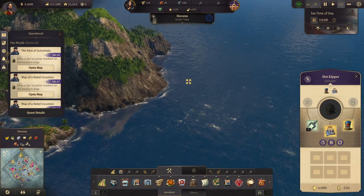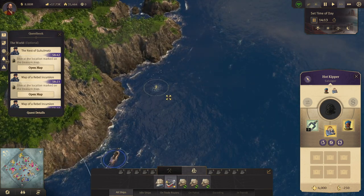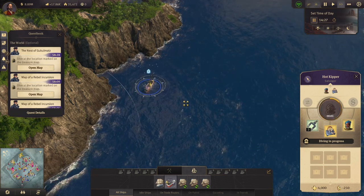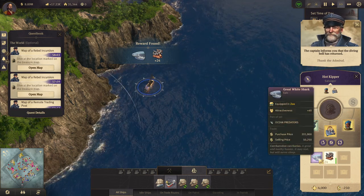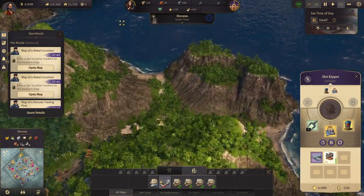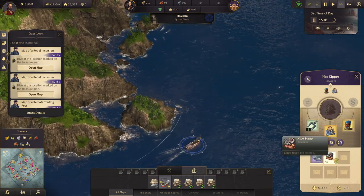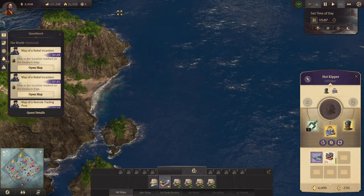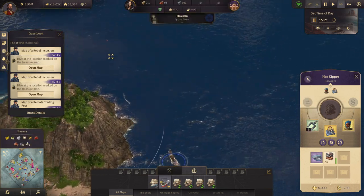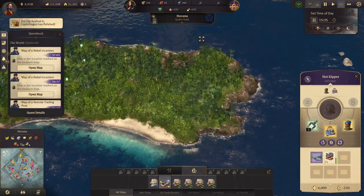We can see one of our maps so let's get going and do some treasure hunting. It's up here somewhere — there it is. Let's dive. We got a great white shark and some nice scrap. We have another one over here somewhere, so let's head over there. We do need to get a better item for our diving bell.